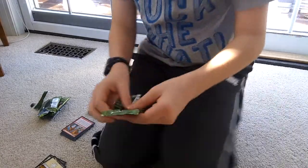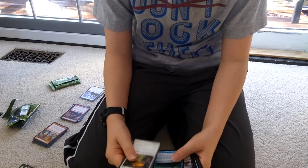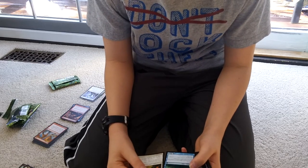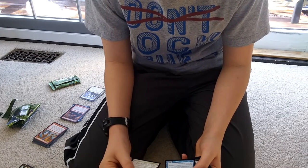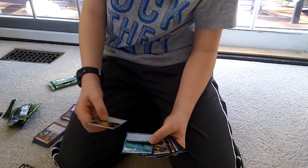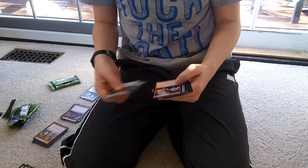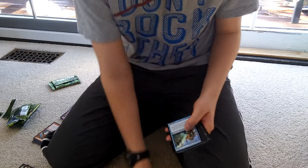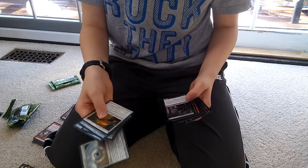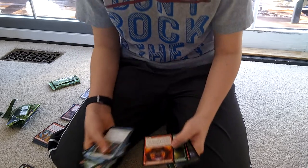Let's open up some more. I already see we got Chosen by Heliod — not bad, I have that card in my deck right now. Mnemonic Wall — 0/4 Defender. When it enters the battlefield, you return an instant or sorcery spell from your graveyard to your hand. Pretty good. Lightning Strike — perfect, go with the black-red aggro deck. Another amulet, Voiding Shader, another Titan Strength.